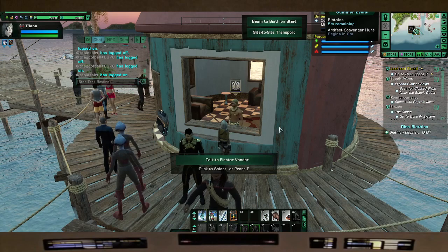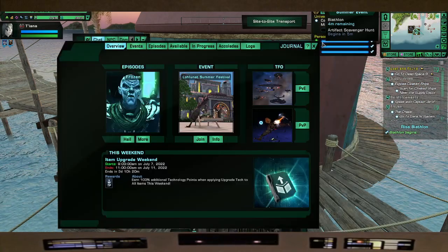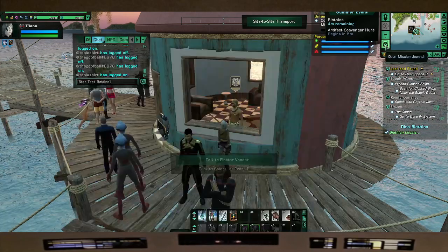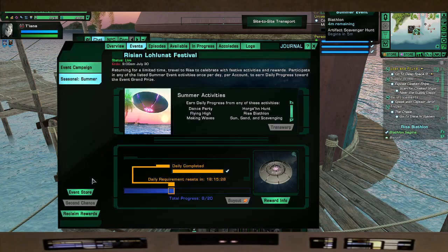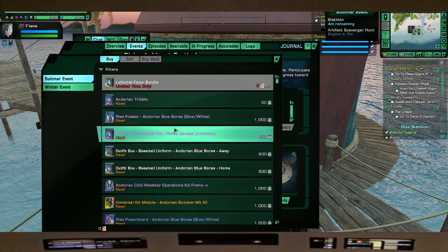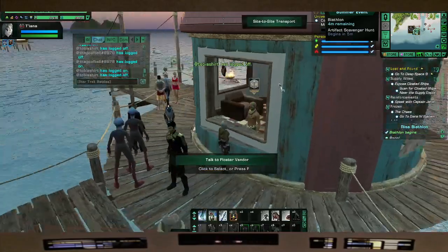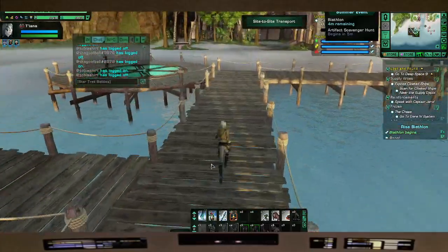You can also access that window through the Events tab — if you press the Events tab, go to Summer, then Events Store, and you can get that there too.